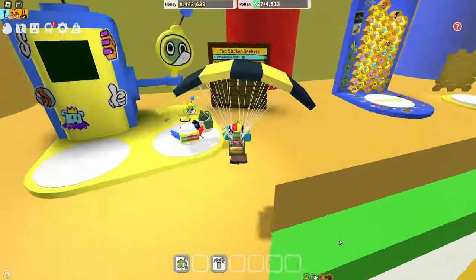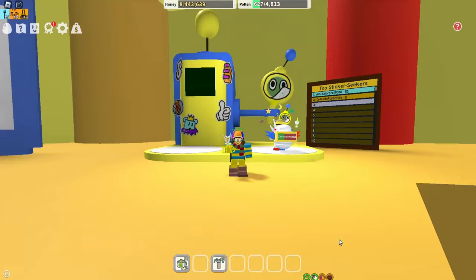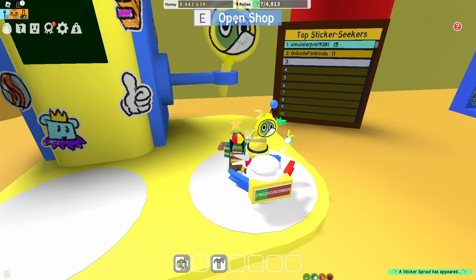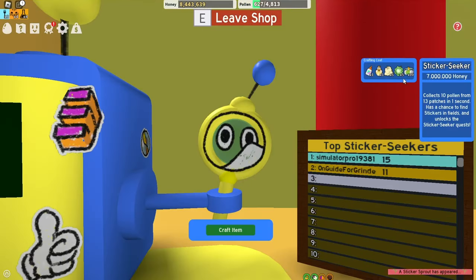The Sticker Seeker is a tool you're going to use to find stickers. You come here to the trade hub, click over to the shop, and you can buy it for one glue, one oil, five soft wax, five neon berries, and ten micro converters. It's going to cost you seven million honey. It collects ten pollen from eleven to thirteen patches in one second and has a chance to find stickers in fields and unlock the Sticker Seeker quest. Let's craft the item.